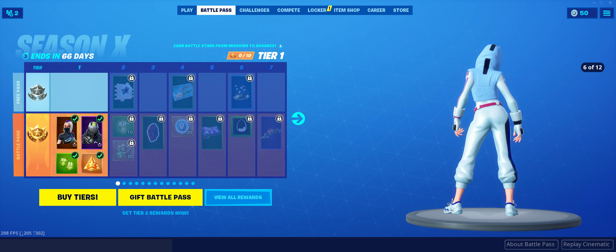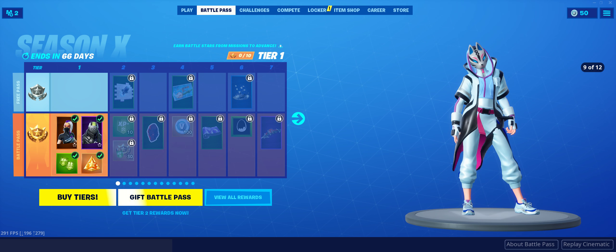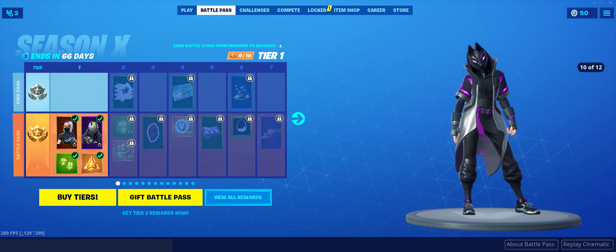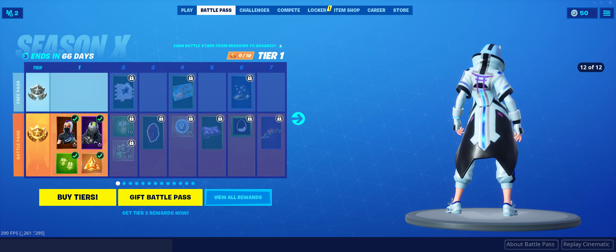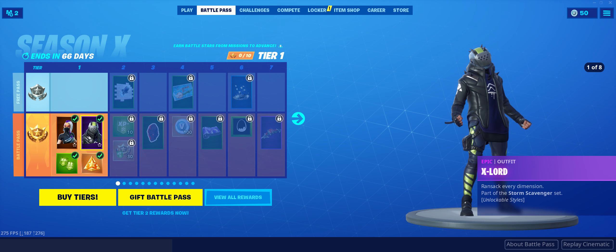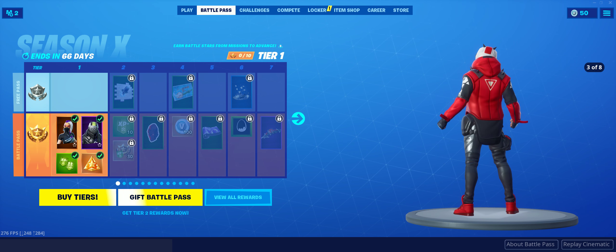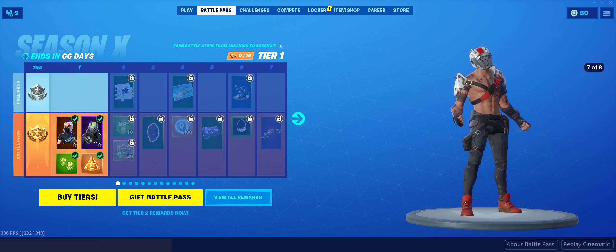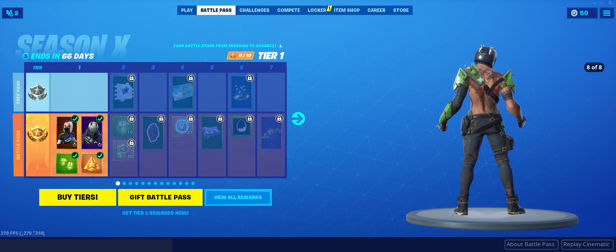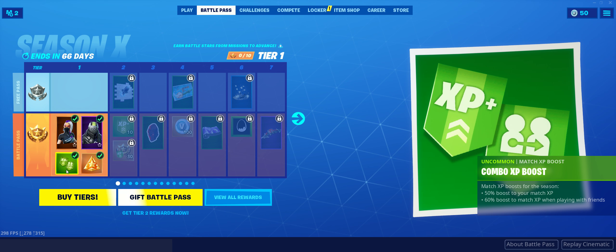Got the typical Drift colors. It's pretty much the same as the original Drift but you've got a lot more styles it seems. Next skin we have is the X Lord — it's like a beefed up version of Rust Lord. Looks like something out of Mad Max. And then you get the combo XP boost: 50% for you personally and 60% for your friends.